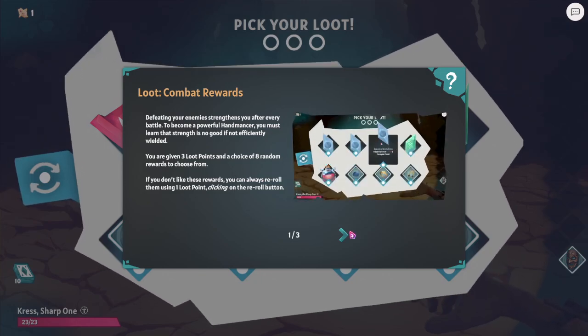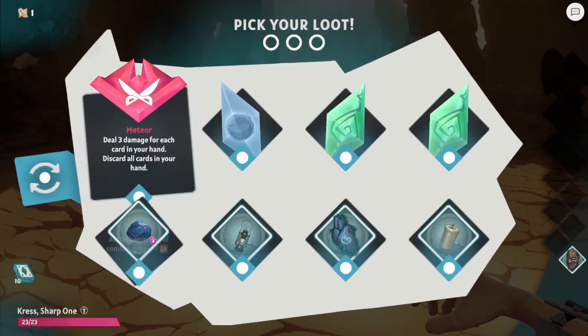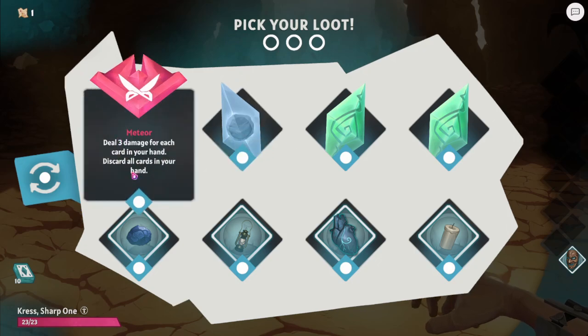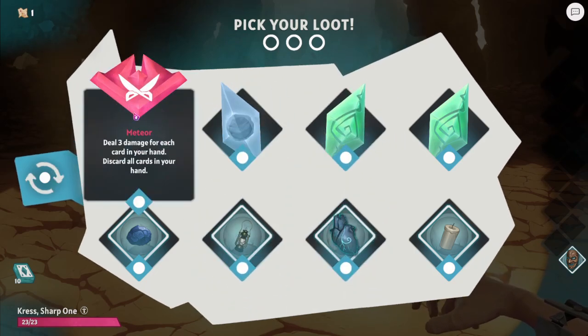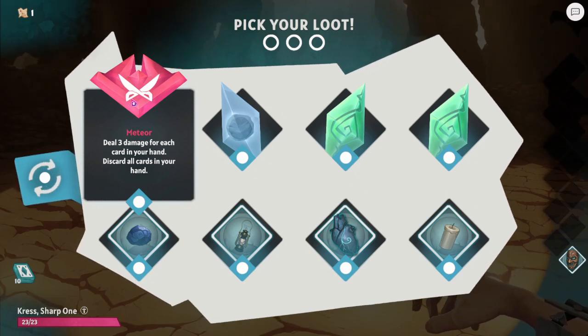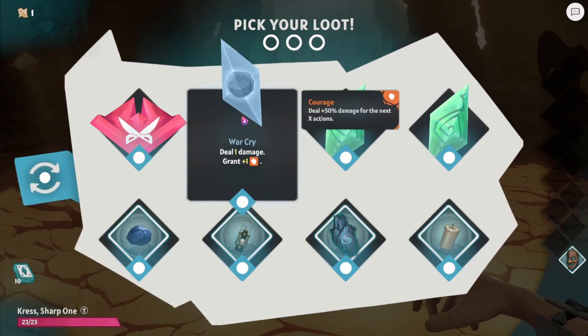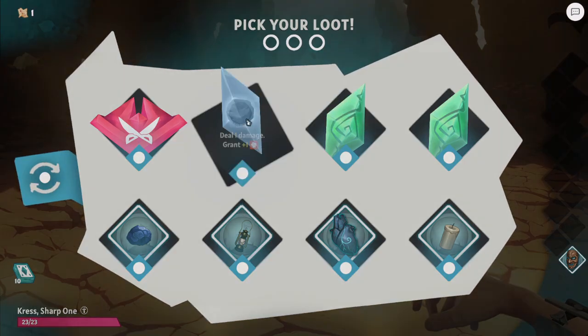At the end of each battle, you get to pick three out of eight. So what do we have here? Deal three for each card in your hand, discard all cards in your hand, deal one damage and grant one courage. We'll grab that one.